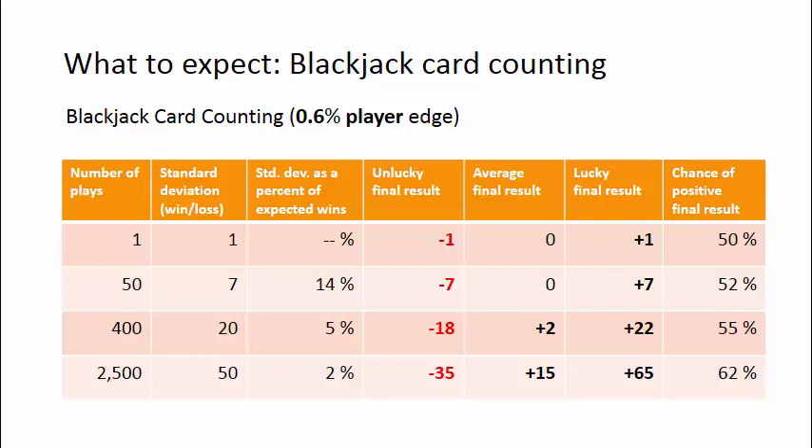Nevertheless, this approximate model gives you some idea of what can happen in card counting sessions where you have an overall tiny advantage. The model is an even payoff game with a constant player edge of 0.6%. As you can see, the game is similar to a coin flip game in that the unlucky and lucky results are closely centered on the average final result, especially for the shorter sessions.